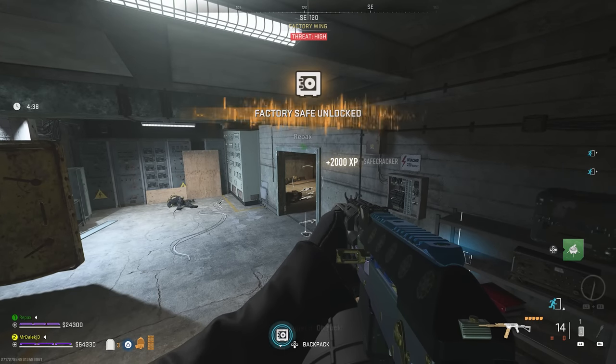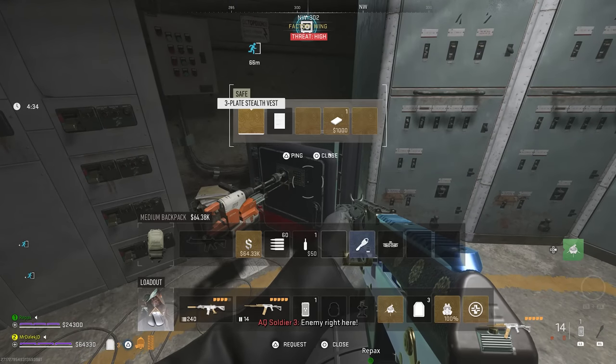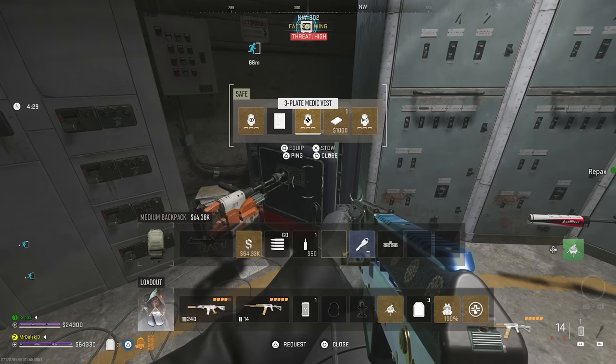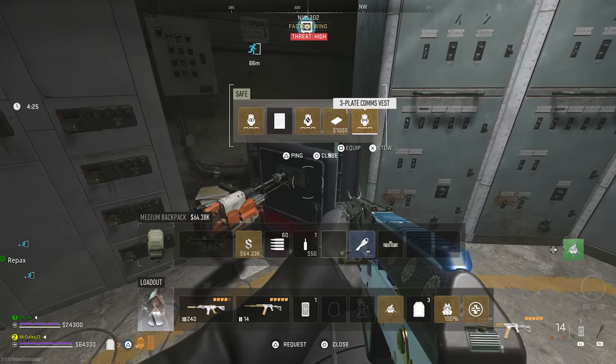When you do finally unlock the safe, inside you will find one of each specialty vest: the stealth vest, the medic vest, and the comms vest, as well as Dr. M's lab notebook worth $1,000 and a bunker safe note.